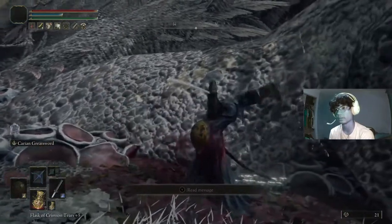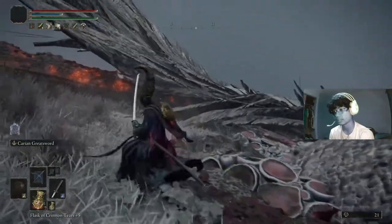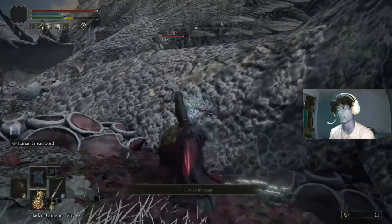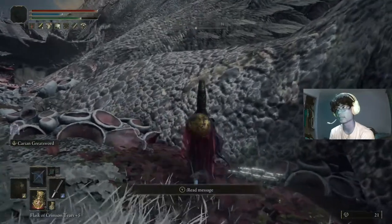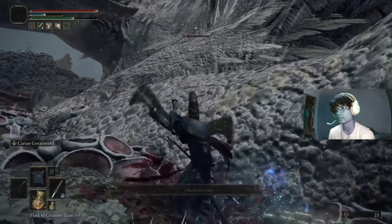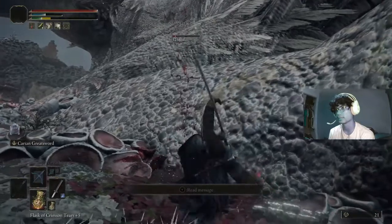I'm just going to cut to when I'm about to kill this thing. Even if you don't have a bleed weapon, nothing is going to come attack you right here. There are dragons nearby by the way, but they won't attack you here. Just keep whacking its leg and you should be fine. I'll just cut to when I'm about to proc bleed again, just to show that it drops 70k souls.